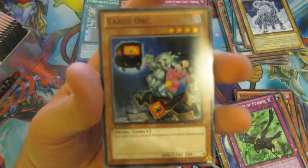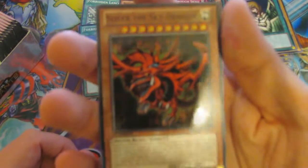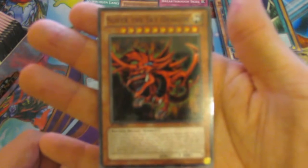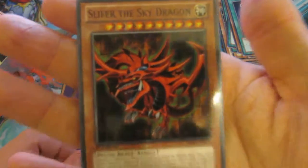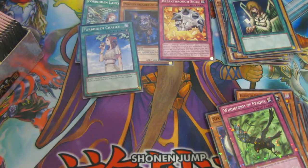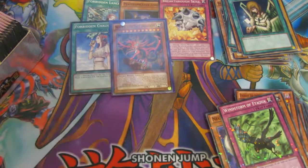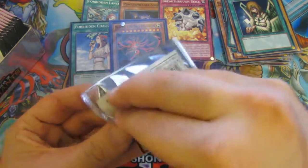Tiki Curse. Treasure... and yes, there he is — Slifer the Sky Dragon! And a Chalice. Wow, possibly one of the best pulls. Look at that bad boy. We're definitely sleeving that up now. Yes, we hit a God, and it is in my opinion one of the best Gods — Slifer the Sky Dragon. Awesome! I'm happy with this box now because I pulled a God.